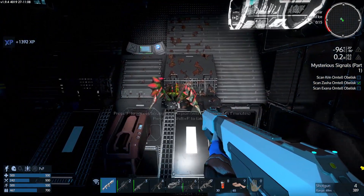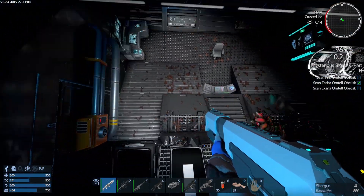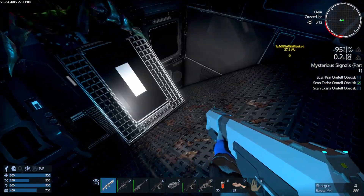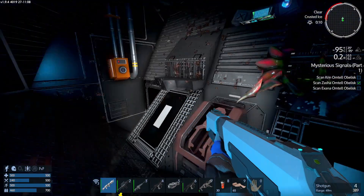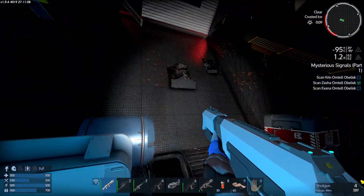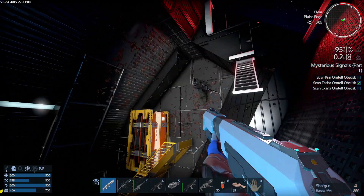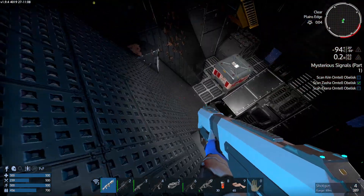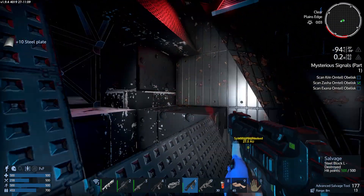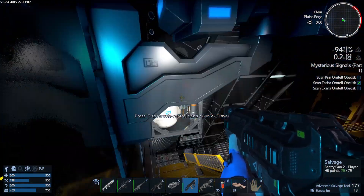I've got to be very careful because I'm wandering around here with just the light armour on. Everything's a bit wonky here. Not seeing anything else here. There's got to be another door through here somewhere. Can we deconstruct? Yes, we can. Got some stuff.